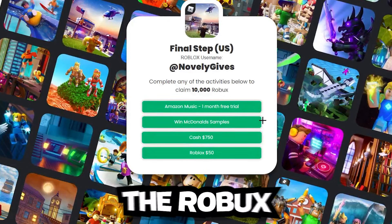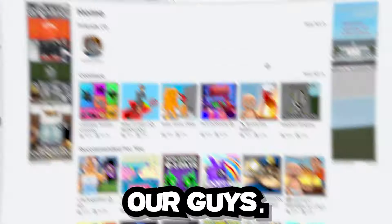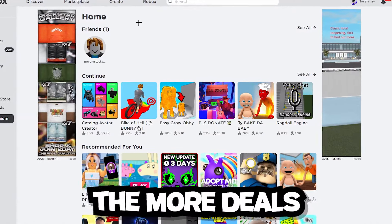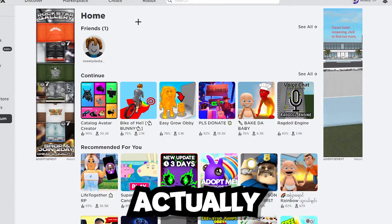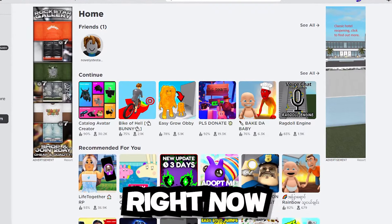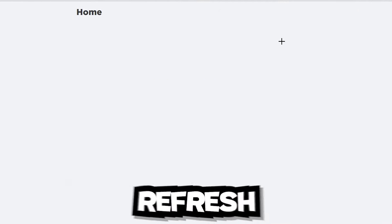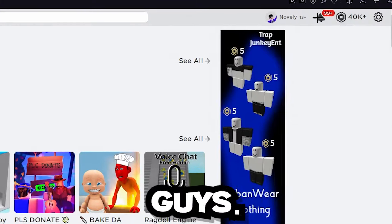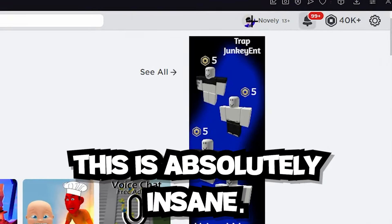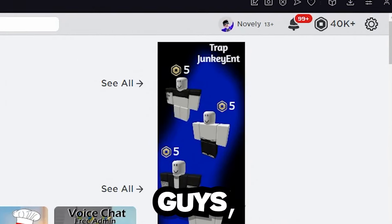Let's go ahead and do the final three offers and see if we get 40,000 Robux total. I just finished doing the other three offers — remember, the more deals you do the more you get. Let's refresh the page in three, two, one — and we got over 40,000 Robux! This method works, it's absolutely insane.